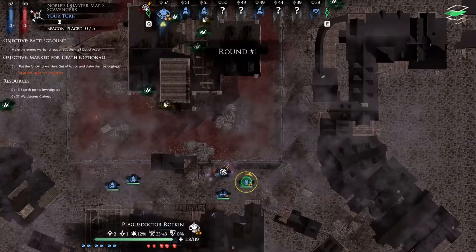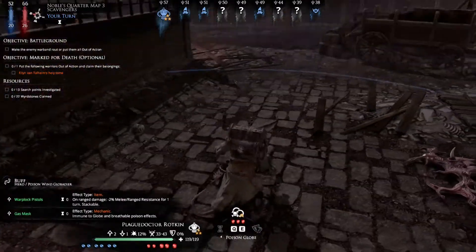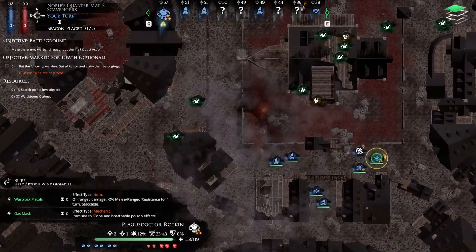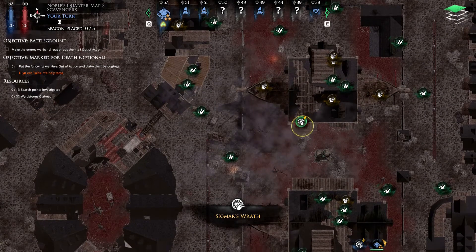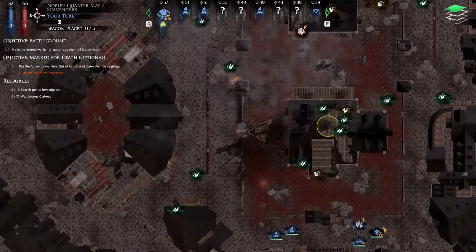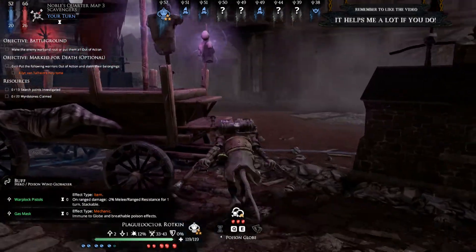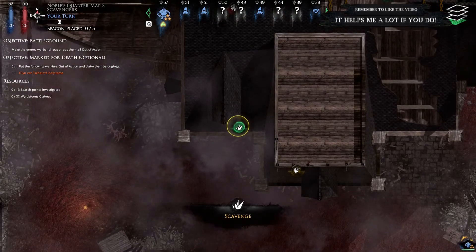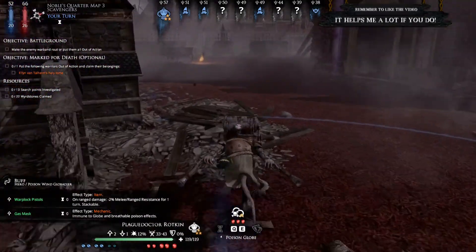A new round has started. It looks like we have them surrounded and we need to take out Ellen van Talheim — so that is their target. They're inside the house, okay, so probably in this building or that building. More than likely. Let's take a scouting look.